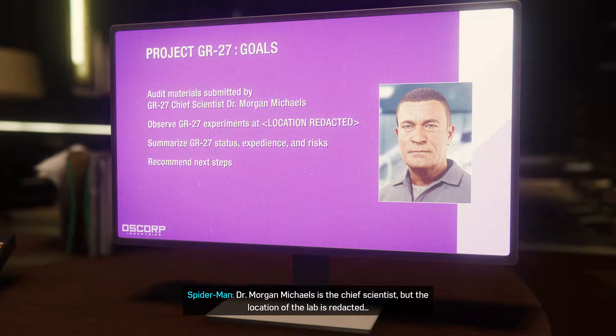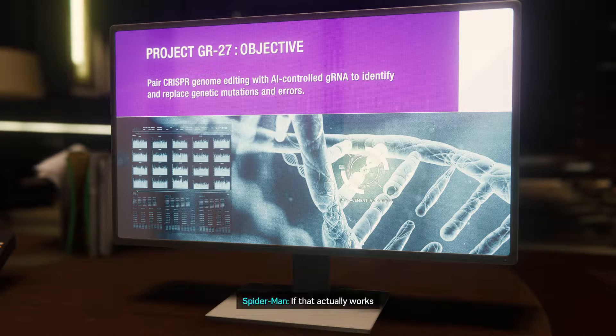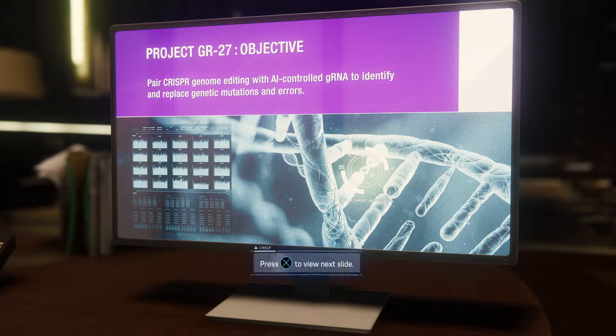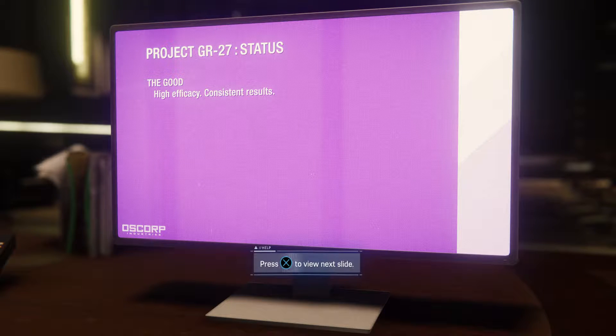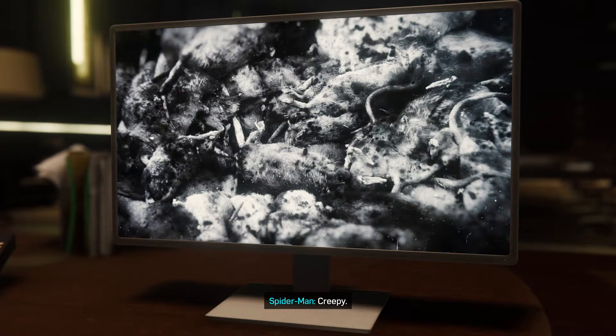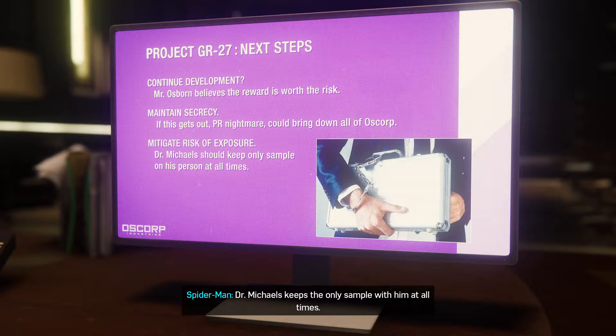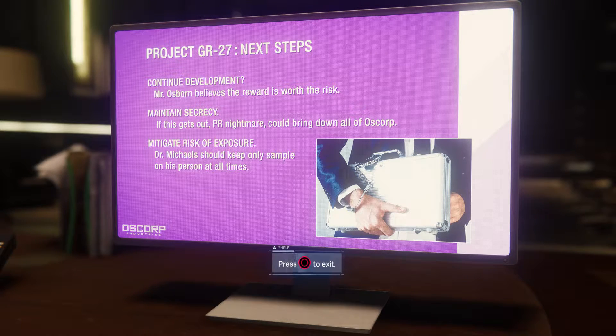We know you and Fisk built a secret Devil's Breath lab, but we still don't know where it is and what Michaels has to do with it. Let's hope your computer can tell us more. Dr. Morgan Michaels is the chief scientist, but the location of the lab is redacted. AI-controlled CRISPR - if that actually works, it could cure any genetic disease: cystic fibrosis, Huntington's. But delivering mechanisms incorrectly target immune systems - infected subjects are highly contagious. GR-27 is Devil's Breath. It's designed to cure diseases, but in its current form it's like a bioweapon. Dr. Michaels keeps the only sample with him at all times. We find Michaels, we find Devil's Breath.